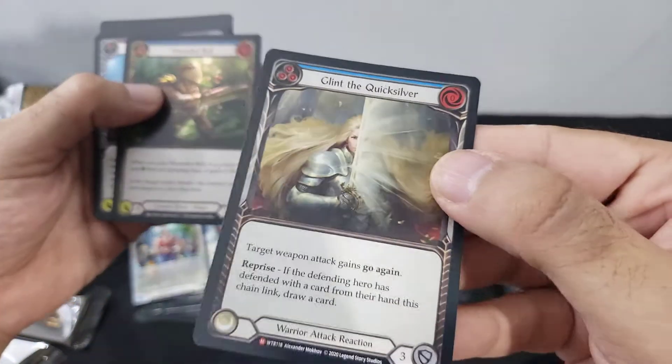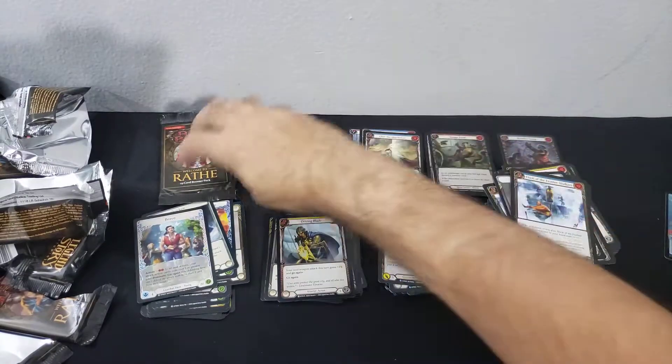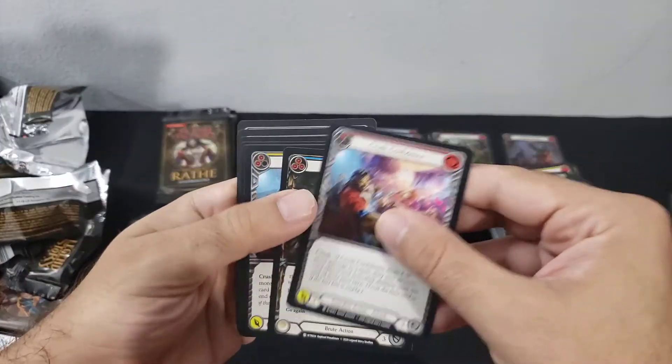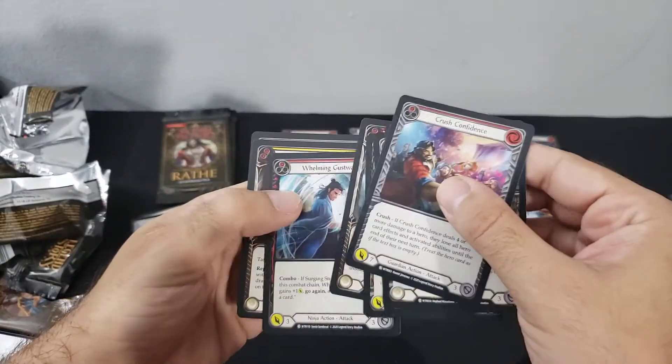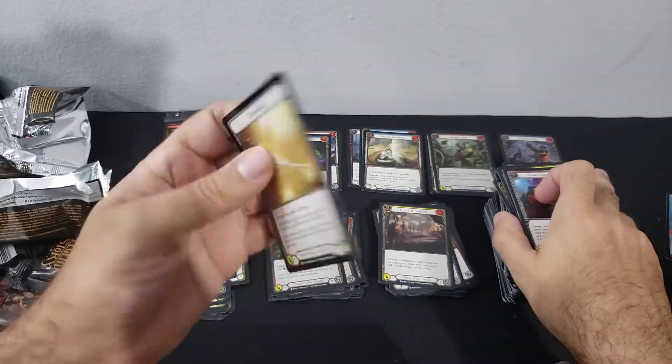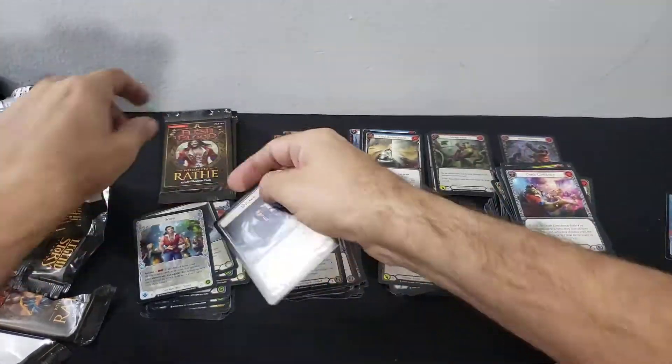Glint the Quicksilver again — come on, let's get that legendary, we need that legendary foil! Token Bomb Blade and a Quicken token.